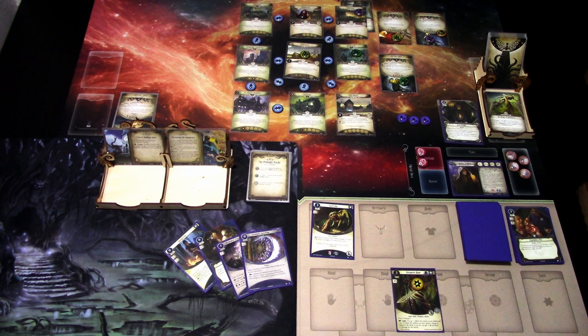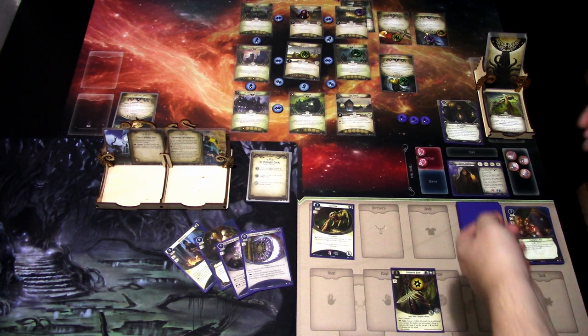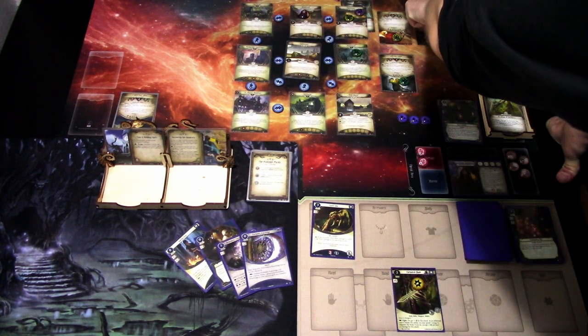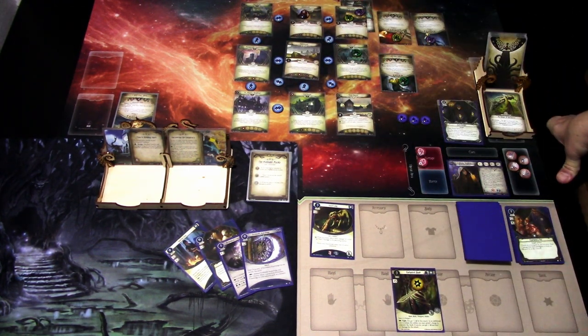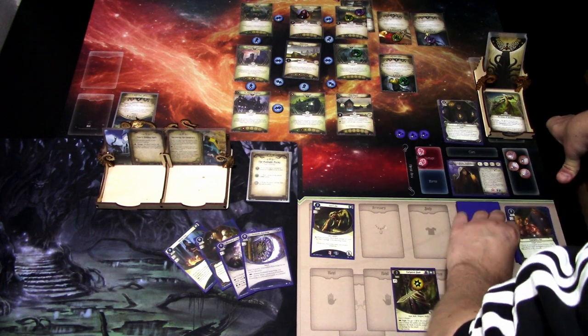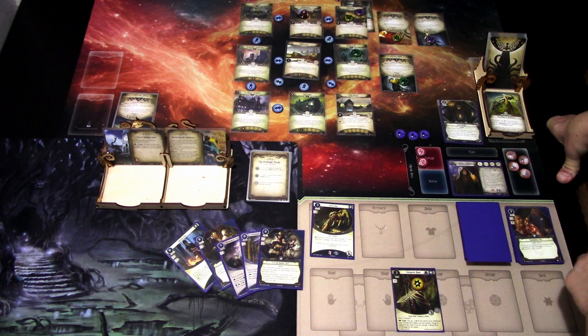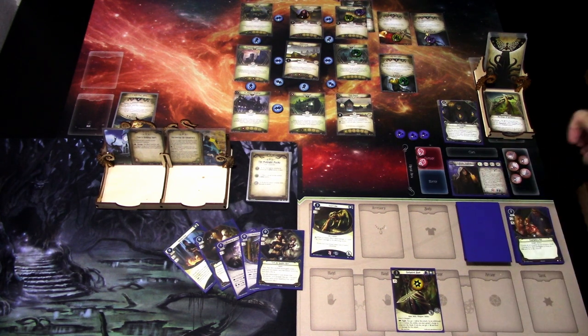Herman Collins is our next target — we probably just run there and dump our hand to defeat him next turn. Enemy phase: nothing happens except the Ghoul Priest moves. Upkeep: we ready up, draw Let Me Handle This, and gain one resource.